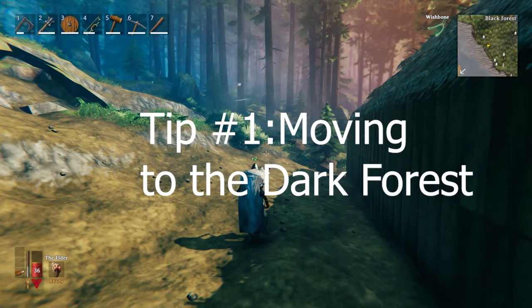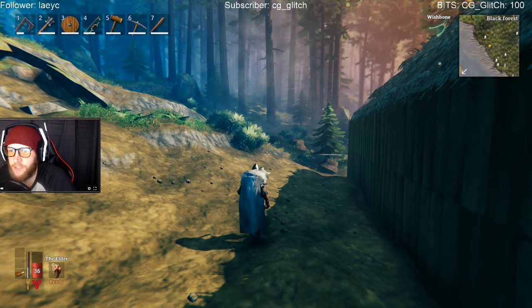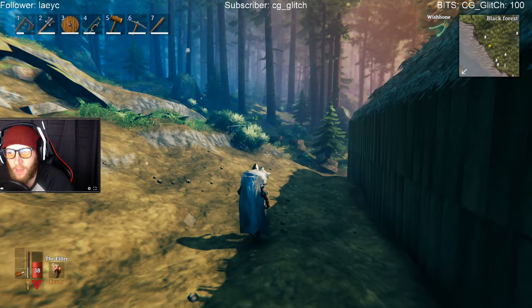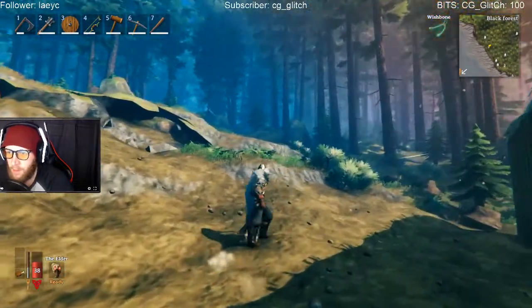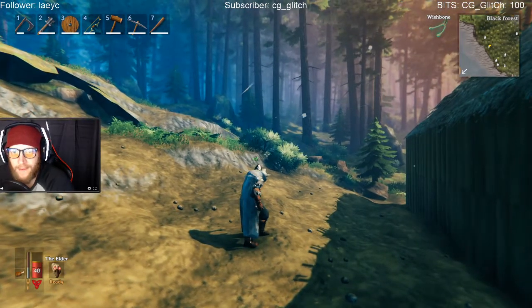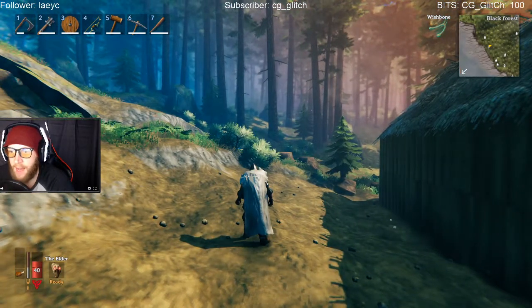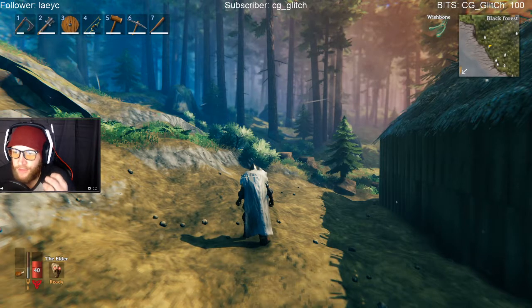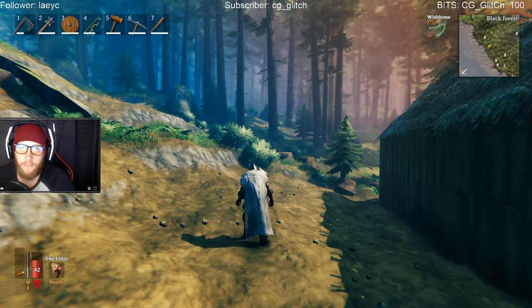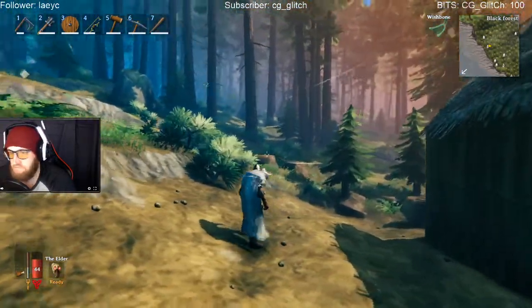Our first tip is moving to the Dark Forest. After you've defeated Eikthyr, you want to move into the Dark Forest. Take all your stuff with you — food, armor, weapons. You don't need to move house specifically; just bring some wood, build another house, and move it to the Dark Forest. That way you can gather all the materials you need and you won't be far away from the next boss, the Elder.